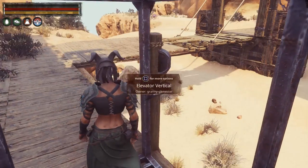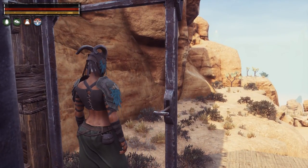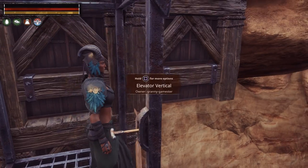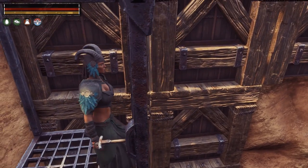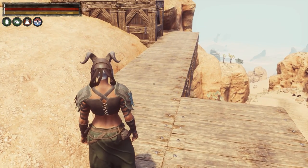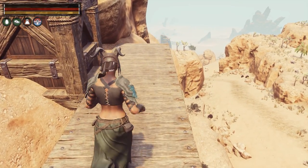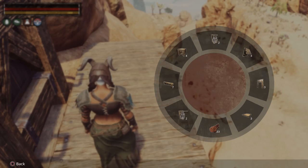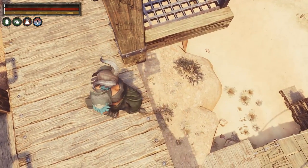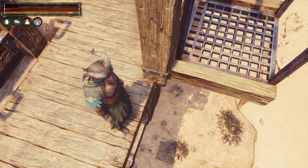There is another way to do it if you don't have anything built underneath: the elevator will create its own base on the ground as long as you have a foundation on top. You do not need a foundation underneath. As you can see, I can place this here and it's created its own base down there. Also worth noting — these are slow, but you can get a fast elevator by chance using a Fragment of Power in the Unnamed City where the archivist is.